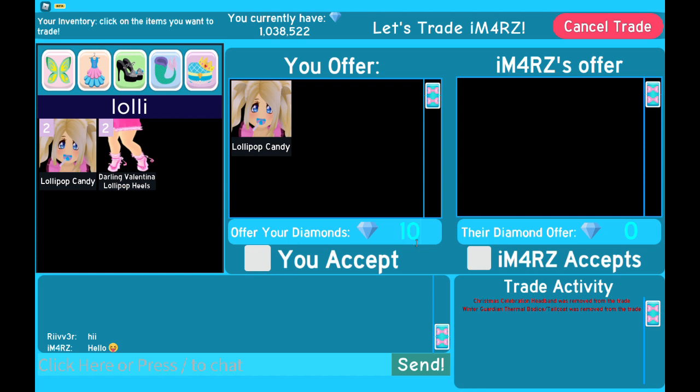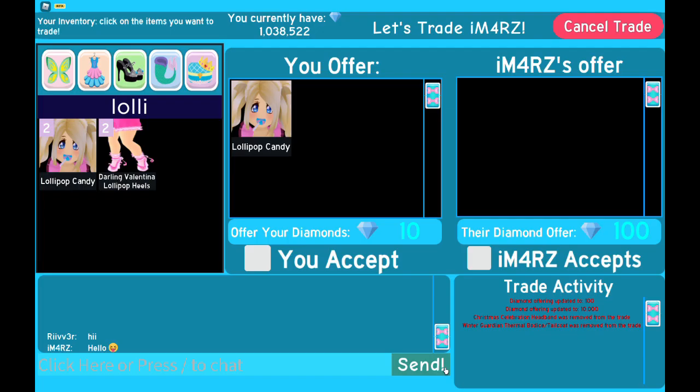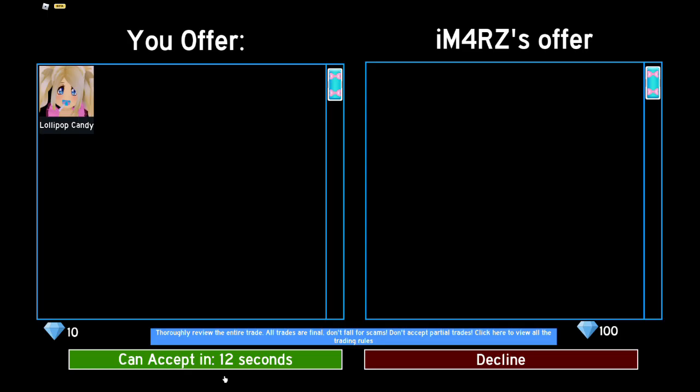You can also add diamonds to your trade by clicking on the zero next to the diamond icon and typing in however many diamonds you want to offer. If you enter the wrong amount, just wait 10 seconds and try again. Once you like the trade, click accept. It will tell you to double check everything, then press accept again. It will bring you to the final trade screen where you have to wait 30 seconds — you can double check everything and make sure it's good. If not, you can decline. All trades are final, so make sure it's something you want to do.